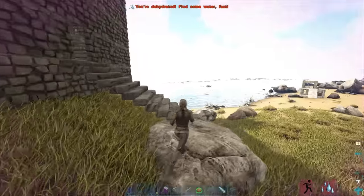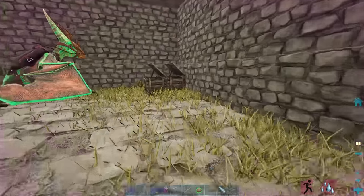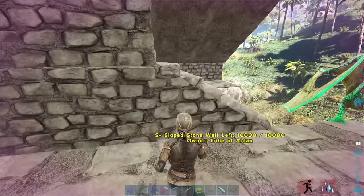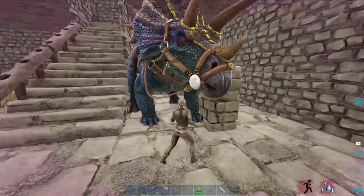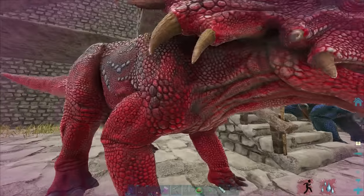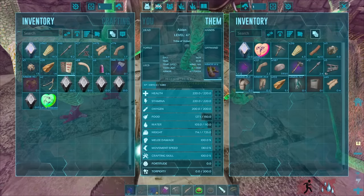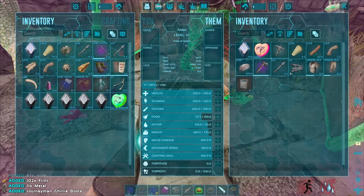I'm gonna run over to the other base and let these de-aggro. We've got two bases to raid now. Everything seems to have calmed down - I'm dehydrated. Anything in here? I need to break that box. There's only one box in here, I don't think this is gonna be worth breaking just yet. What tames has this guy got? Trikes. You can ride a dodo - he's got a dodo with a saddle!